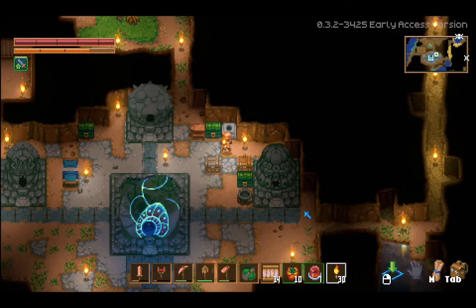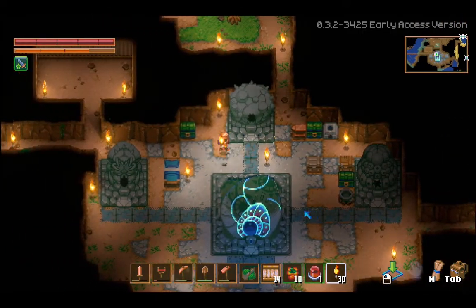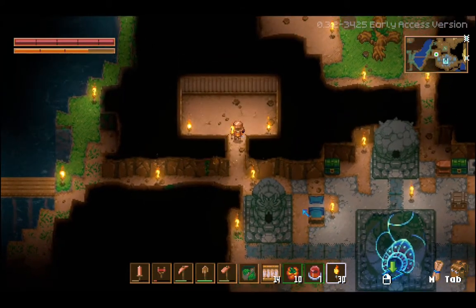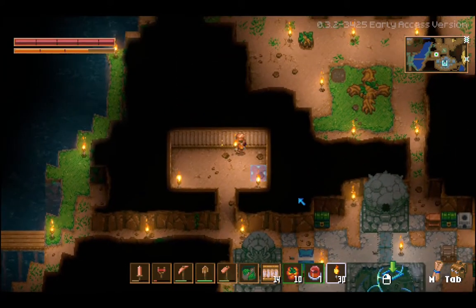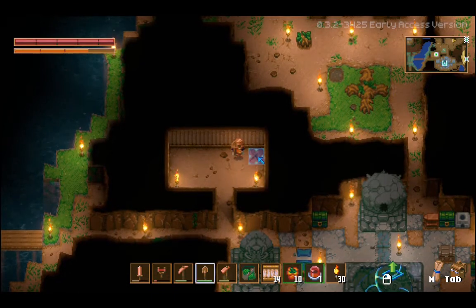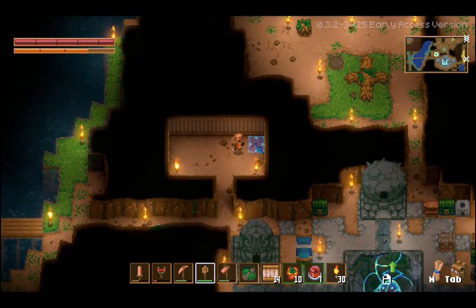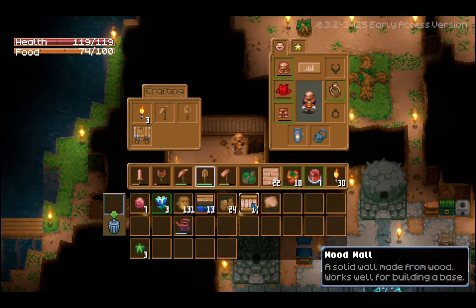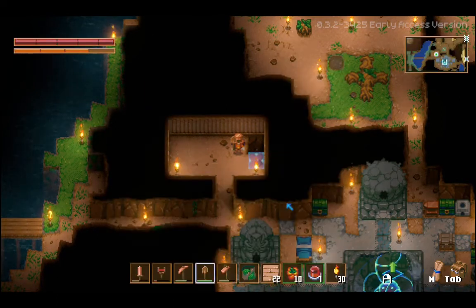Surrounding that with the wooden walls shows me that this room is actually not very big. So I think I'll move some of the stuff that's out here in here, so it's a little more convenient and compact. Let's put a floor in first - these are just wood. I think what we'll have to do is dig up the floor that's there and put it down.